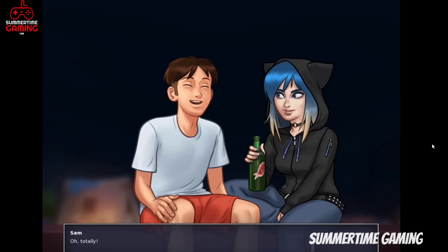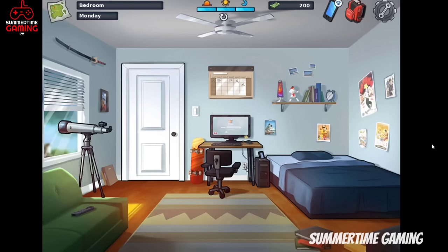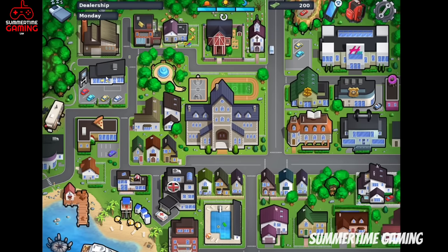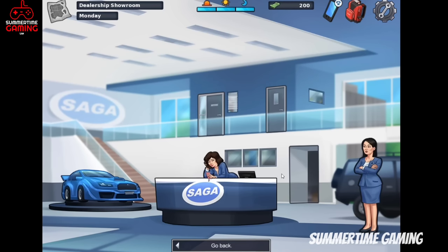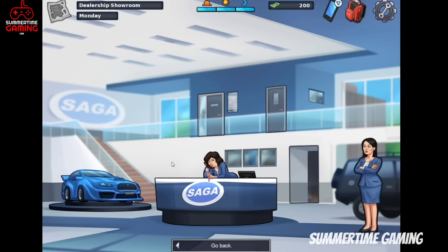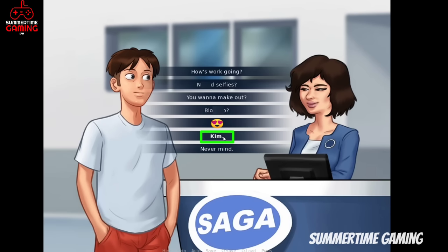For the first scene of Kim we have a new event and new storyline. We have to go to Saga Dealership Shop. Go inside — on the right side you can see Kim. Click on her and talk with her. We find out that she is angry at us because we helped Louis. After talking with her, we then have to talk with Josephine — just click on her and talk about Kim.